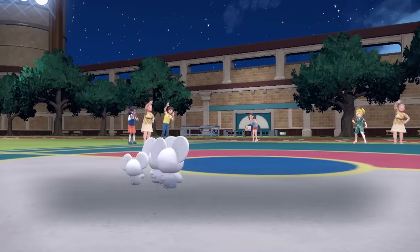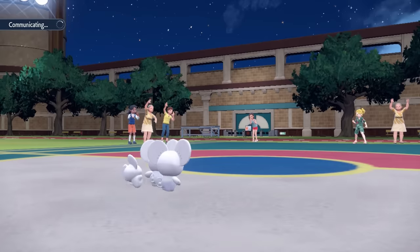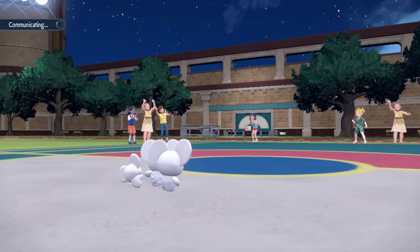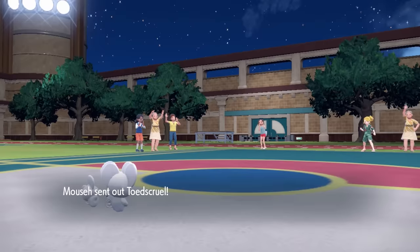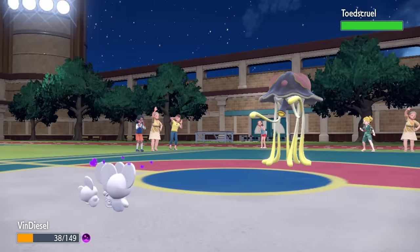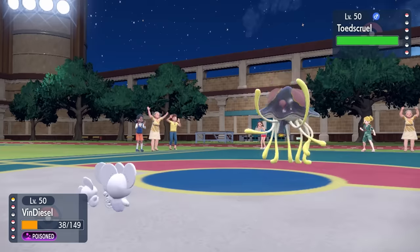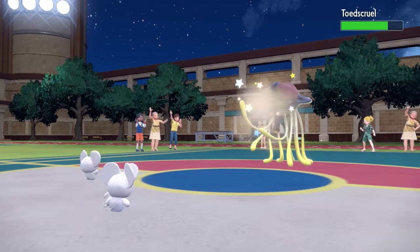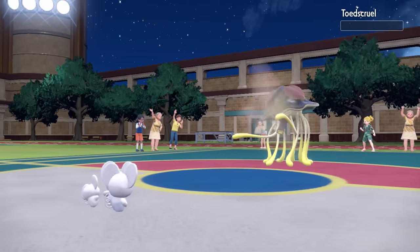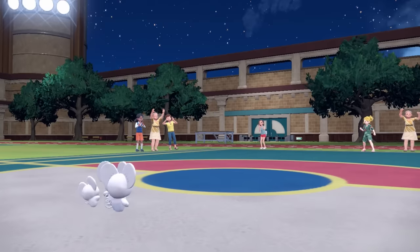We're just throwing babies out here — it's honestly pretty gangster if you think about it. We're going to take some poison which is going to stack up, but we've got a few turns left of absolute destruction. In comes Toadscool. If we can land Population Bomb here, we can easily hit enough times to knock this thing out, pretty much even if it's defensive. At plus one attack, Maushold is an absolute monster that should not be played with. We go for that Population Bomb, and while we did just lose four children, that is the price of doing business, baby. It takes care of Toadscool.